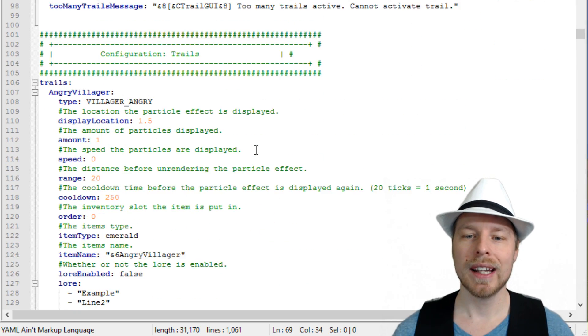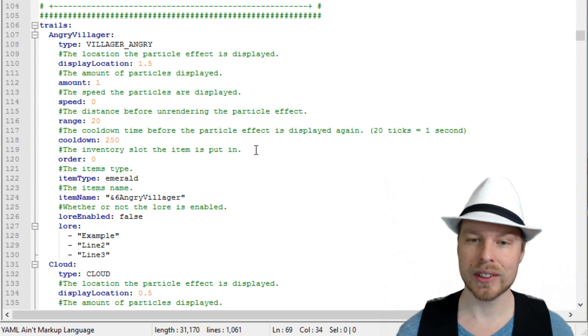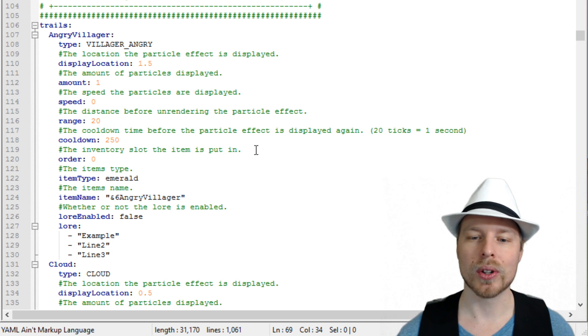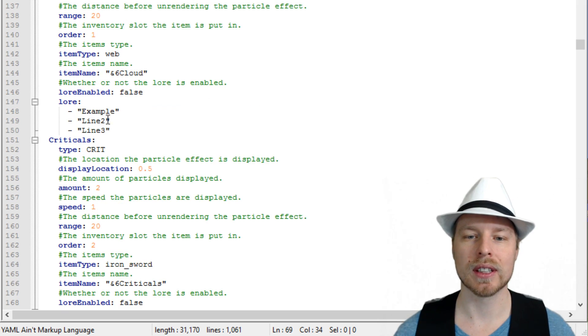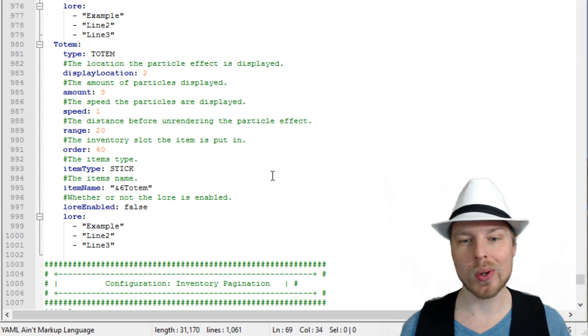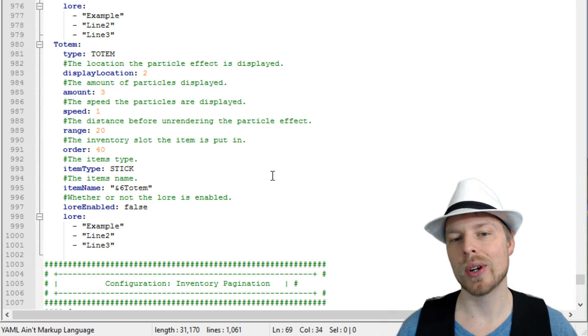You can change the messages in here — I love it when plugins add that. You can also modify the individual trails for speed, amount, cooldown, order, and all that stuff. You can put limits on them as well. It's pretty straightforward — just play around with it and see how it works.